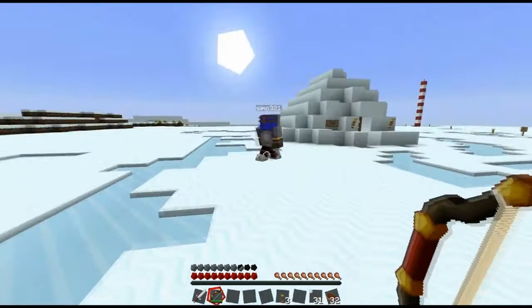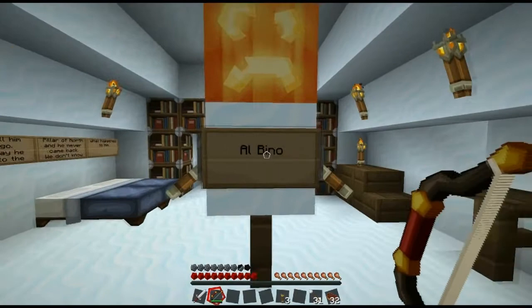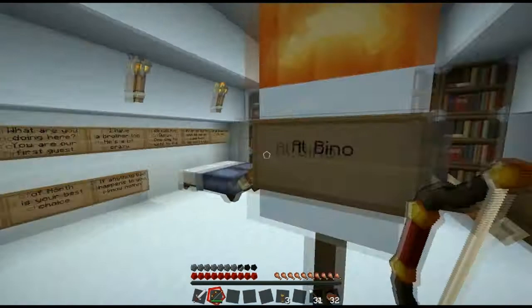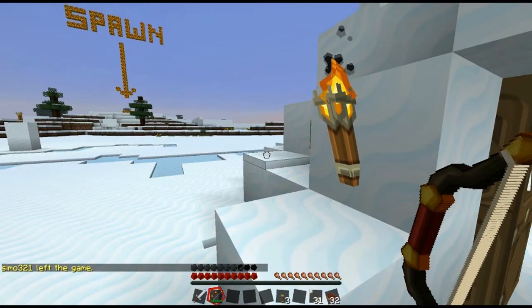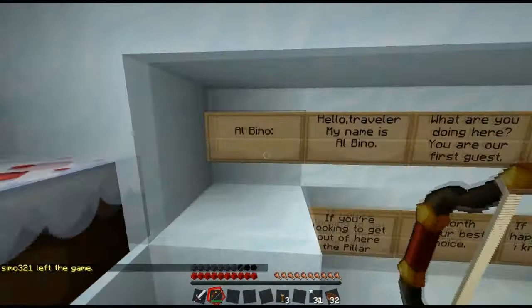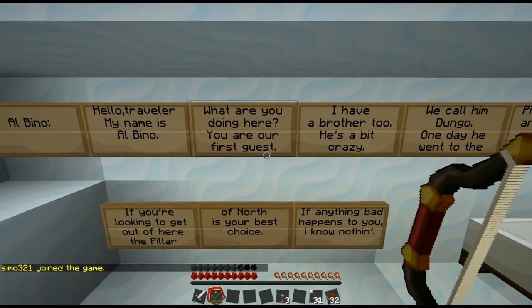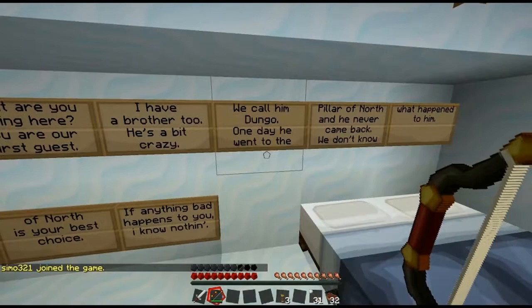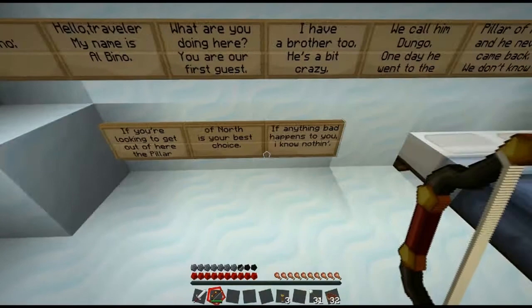What's it say? 'Albino's big lip.' You do realise he's just a snow pumpkin thing on a stick. There's loads of signs in there. 'Hello traveller, my name is Albino. You are our first guest. I have a brother too — he's a bit crazy, we call him Dunga. One day he went to the Pillar of North and he never came back. If you're looking to get out of here, the Pillar of North is your best choice. If anything bad happens, I know nothing.' He's waving.